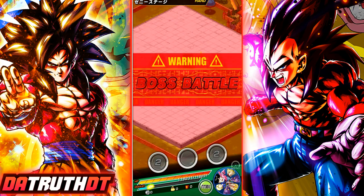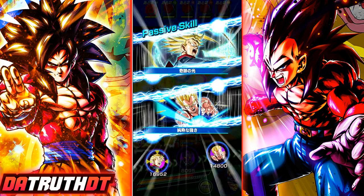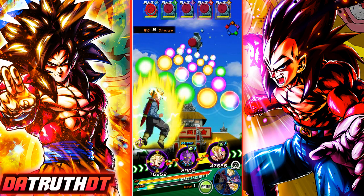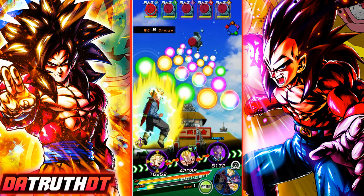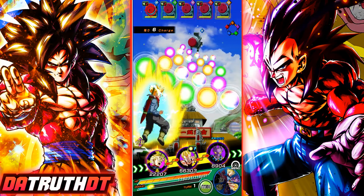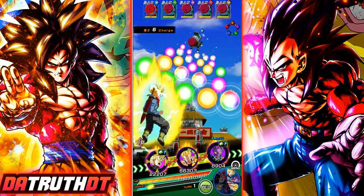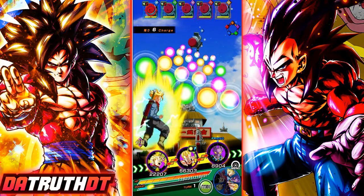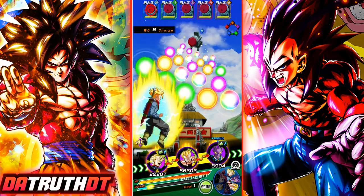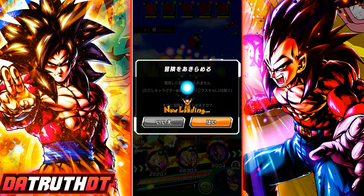Beerus doesn't help in any way - he's just the nuking leader. The Saiyans will link a little bit with Goku, which could be useful, and they're also orb changing. It's not like Beerus has a great leader skill or anything. What we really want is probably Kid Gohan, Vegeta, and 18 in the second rotation, because we'd want Vegeta to turn it into rainbow and then transform the rainbow orbs into INT.